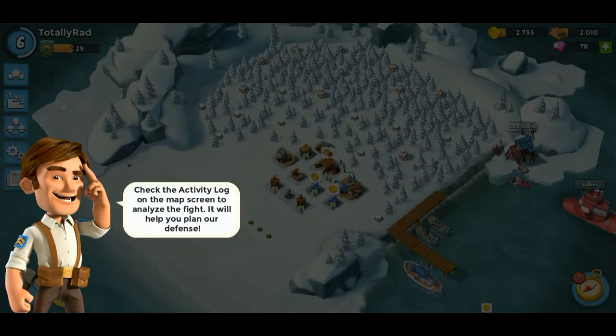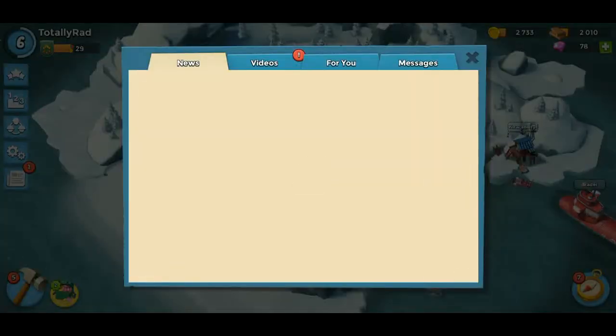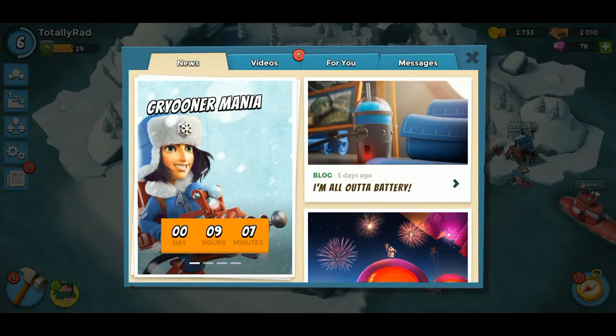Hello everybody, it's totally rad back with another video. It looks like I was attacked — it says a mercenary has attacked your base, and this guy is saying check the activity log on the map screen to analyze the fight. It will help you plan our defense. I guess that's what this is — no, that's not what that is.